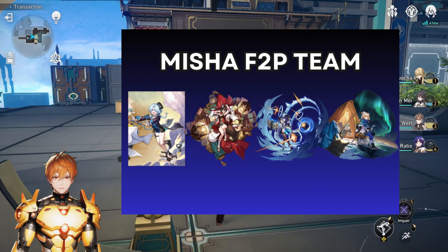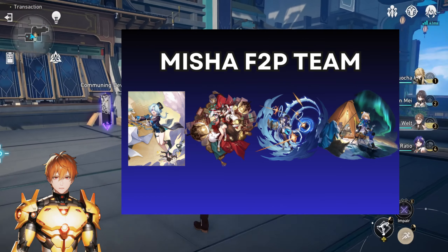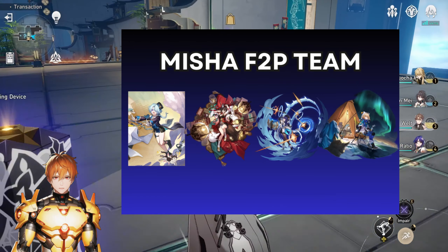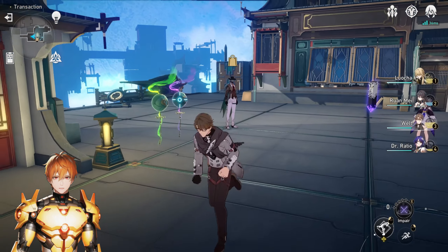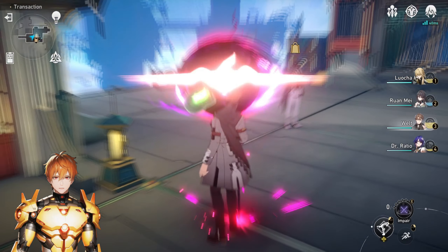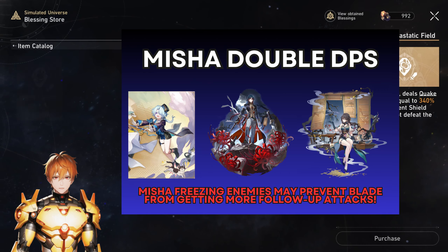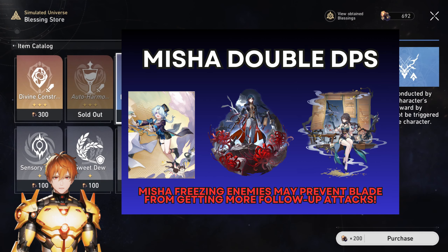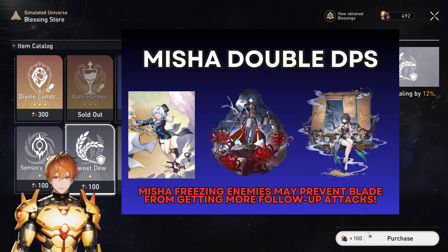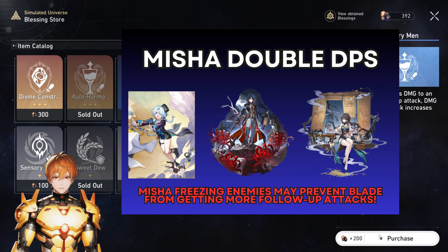As for the sustainer option across all these teams, the baseline is Lynx, and then you can upgrade from Lynx to Fu Xuan, Luocha, or whatever you might have. For dual DPS options, you could be running Misha with Blade and Ruanmei. This is usually played with Jing Liu and Blade, but assuming you do not have Jing Liu, you'll use Misha here instead — especially against enemies weak to ice and wind to maximize damage. If Lynx is the sustainer here, you can spam skill on Lynx to provide more taunt on Blade for more follow-up attacks. However, if teammates are spamming too many skill points, Misha can't spam his, which is a problem.